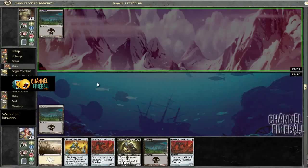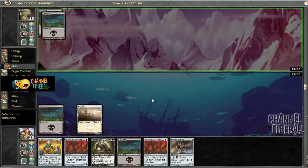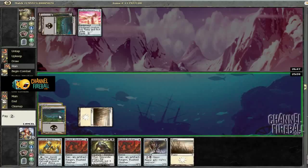Let's see how he ends up playing out. His draw this game probably won't be as slow, because his draw last game was really slow. It's hard to have a draw that's comparable to that. Bladed Pinions doesn't do anything, so we're just going to start dropping 4-drops.